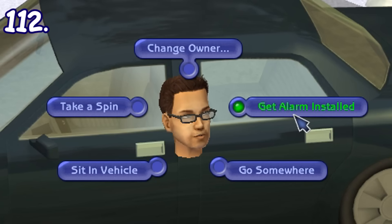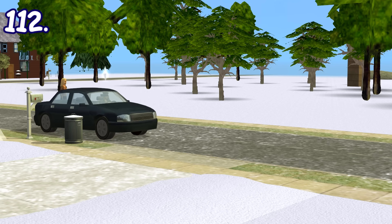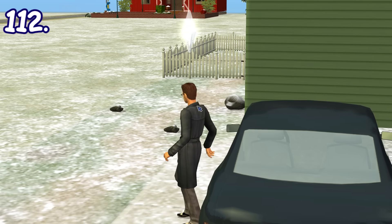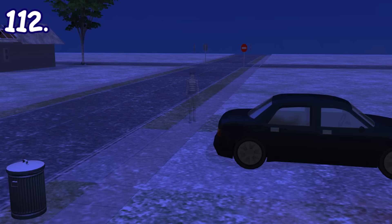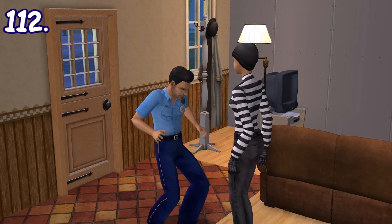You can install an alarm on your car. Your sim will then leave the lot for an hour to get it done. You'll notice that sims will now use the car remote every time they use or leave the car. Also, the alarm will be triggered when there's a burglar nearby, which will trigger the police to come.